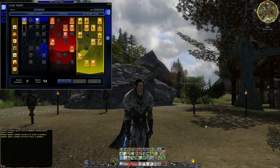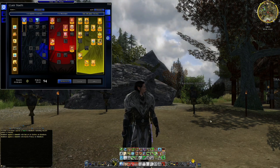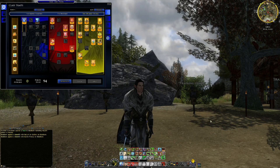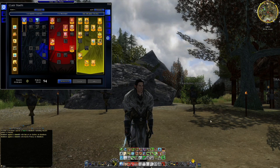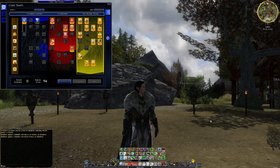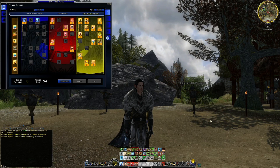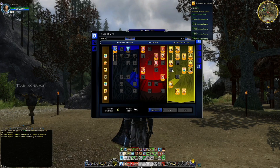We'll start with the trait trees. I'm still running Yellow line, although Red line has some interesting prospects with some of the changes in Minas Morgul. It's still not quite there for maximum output in my opinion, mainly because you don't have as much utility as Yellow line gives you. Even if you go Red line and dip into Yellow traits, it still doesn't give you the same versatility as pure Yellow with some Red.